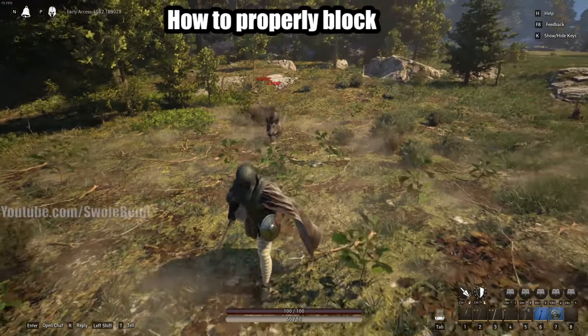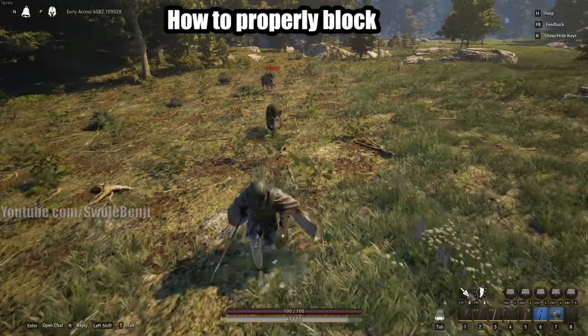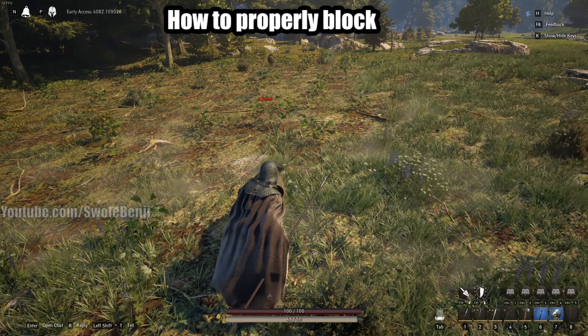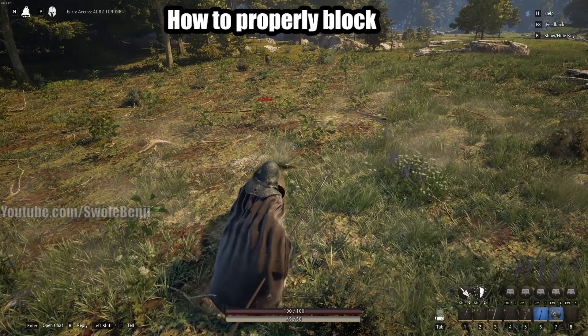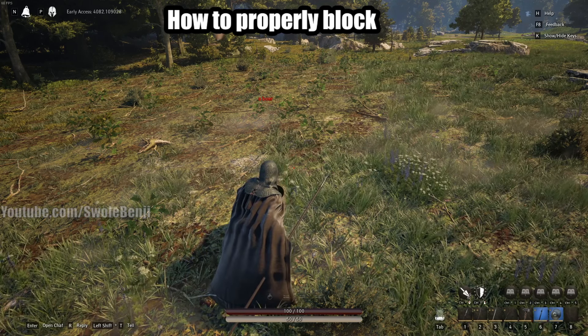We have one boar. I'm going to turn, face, and block it. I took 0.5 damage on the first hit, but now I'm not taking any damage. I have no explanation as to why that happens on the first hit, but it does happen.